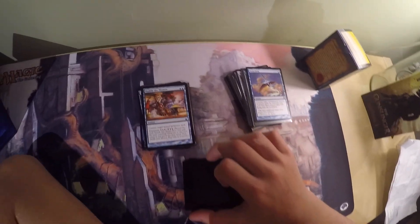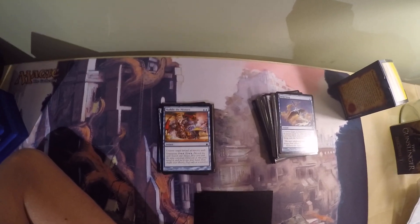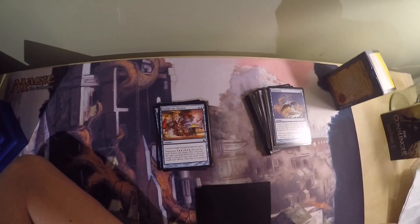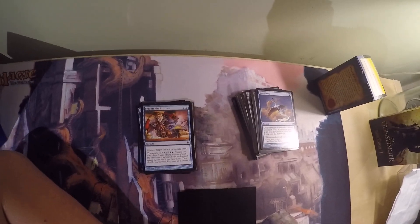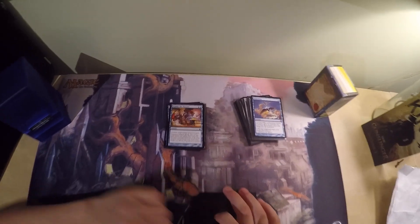Muddle the Mixture is two blue, counter target instant or sorcery spell. It also has Transmute: for 1 blue blue, you can discard it and search your library for a card with the same converted mana cost, reveal it, put it in your hand, then shuffle your library — play this only as a sorcery. The nice thing about Transmute is it's an activated ability, so Transmute searches can't be countered. Muddle the Mixture, in addition to being a solid counterspell, also lets you grab things like Power Artifact or Grim Monolith, and can grab other counterspells if needed.